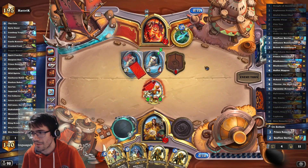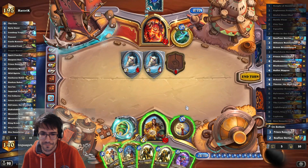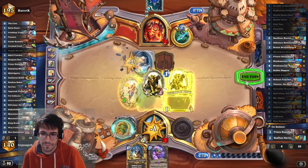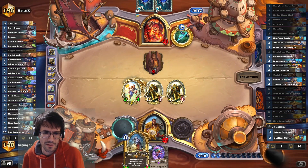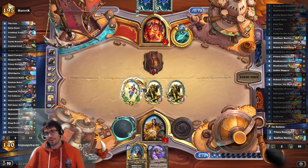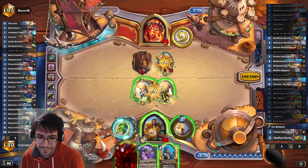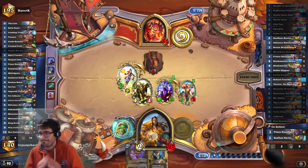Am I going to play around Sire here? You can hear that Hunter screaming. It wasn't likely for them to actually kill the Denathrius — they were not favored to kill it, I should say. I'm just going to play this next turn. I could have played it this turn. Are they more likely to be running Theothar or Devourer? That's a good question.